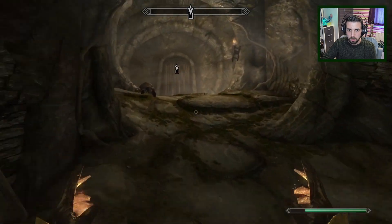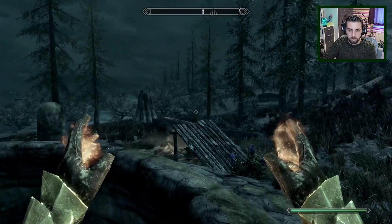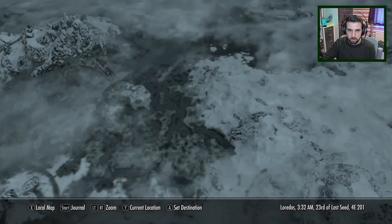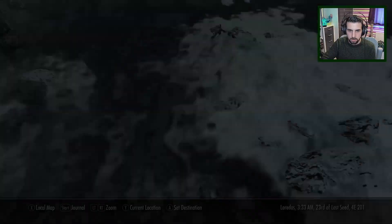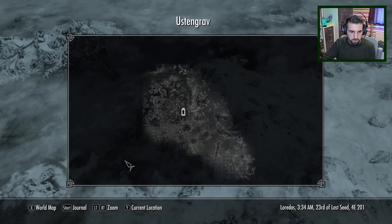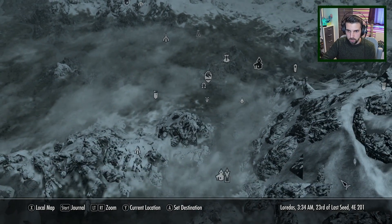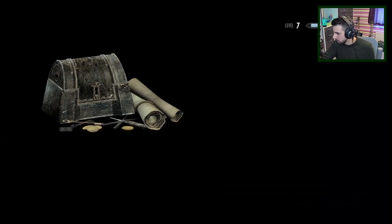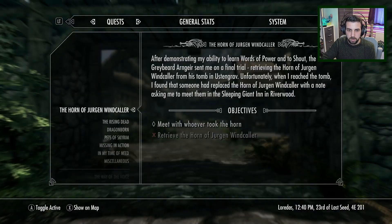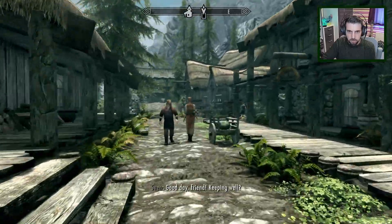So Riverwood — over here somewhere? This one. We've got a bit of time left, we can see who it was. And it was the Sleeping Giant Inn it wanted me to go to.